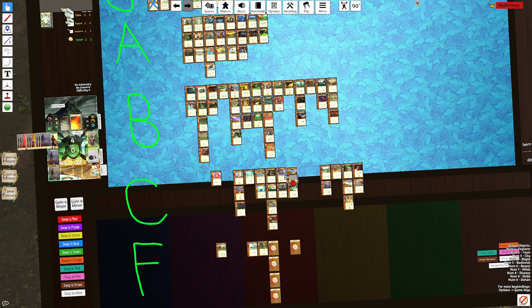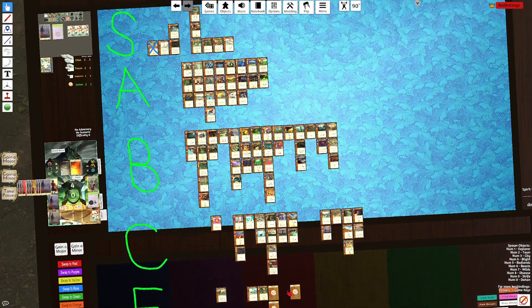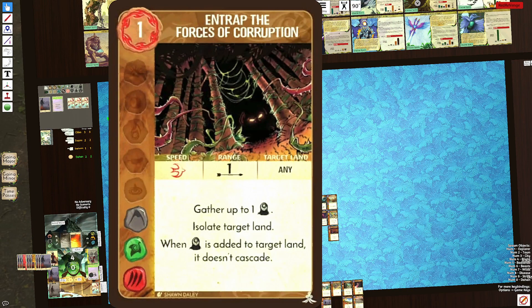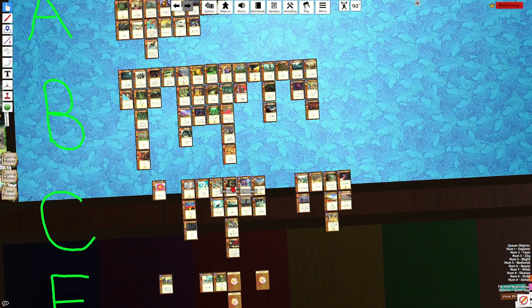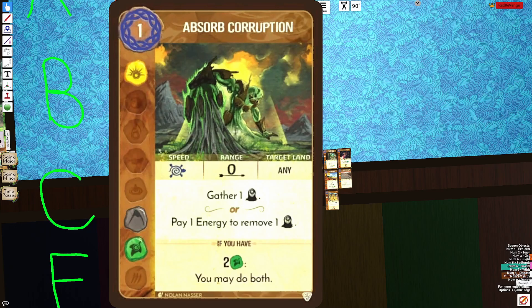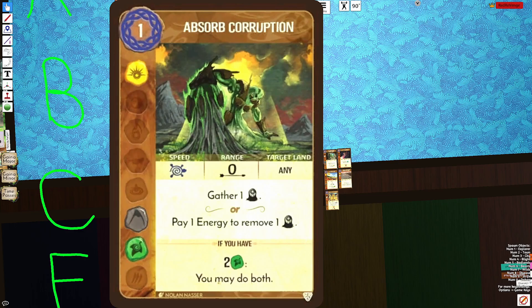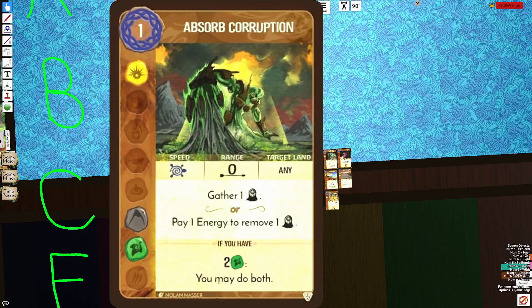Absorb Corruption: you can choose to gather a Blight or pay an extra energy to remove a Blight, and with two Plant you get to do both. The problem is it's a Blight removal effect for two energy, and that's just not good enough. Using it as a one-energy gather at zero range is significantly worse than Infestation Trap, which gathers a Blight in the Fast phase while also isolating and preventing Cascades. The Blight removal effect is too expensive — you can't afford two energy to remove a Blight unless you're so far ahead it doesn't matter.